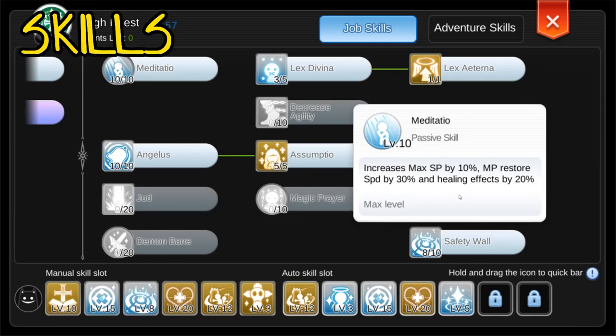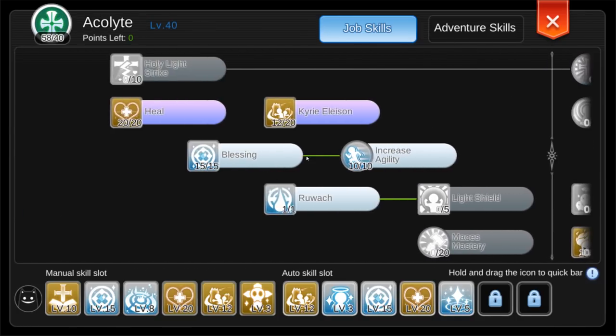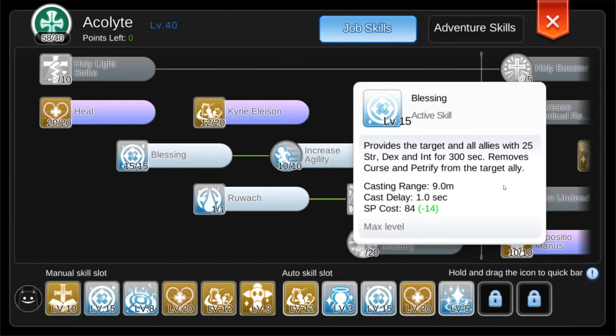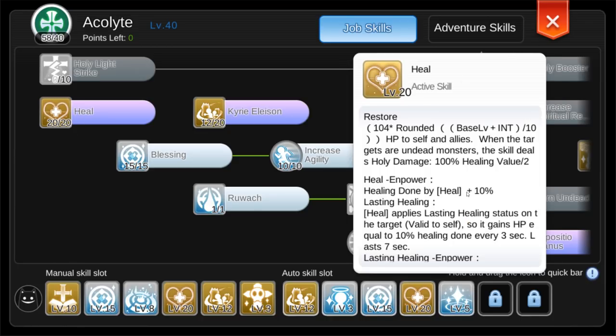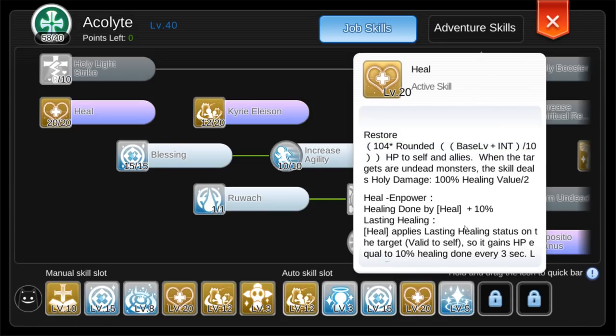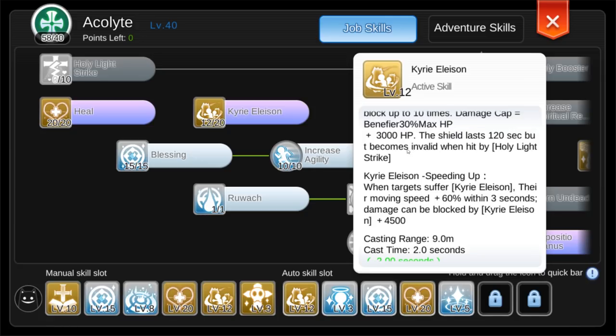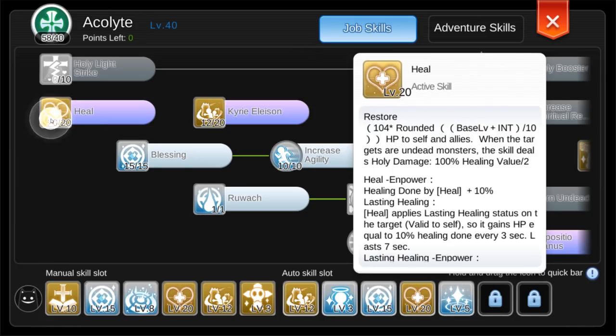Moving on to skills — I'll just skim through because it's pretty straightforward. Meditasha at level 10 for a 20% healing increase, Blessing at 15 for that plus 25 to int, and Heal at level 20 to increase the formula modifier after a breakthrough. Honestly, a level 20 Kyrio License is much better than a level 20 Heal to get at first, but I didn't care — I just wanted to see big heals.